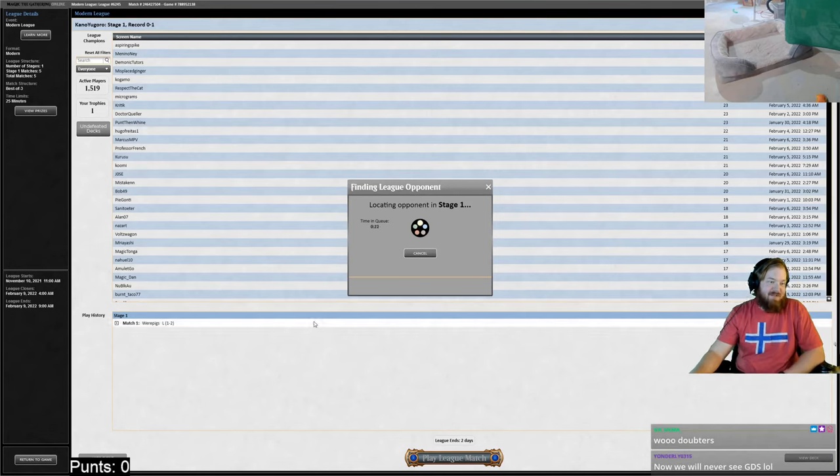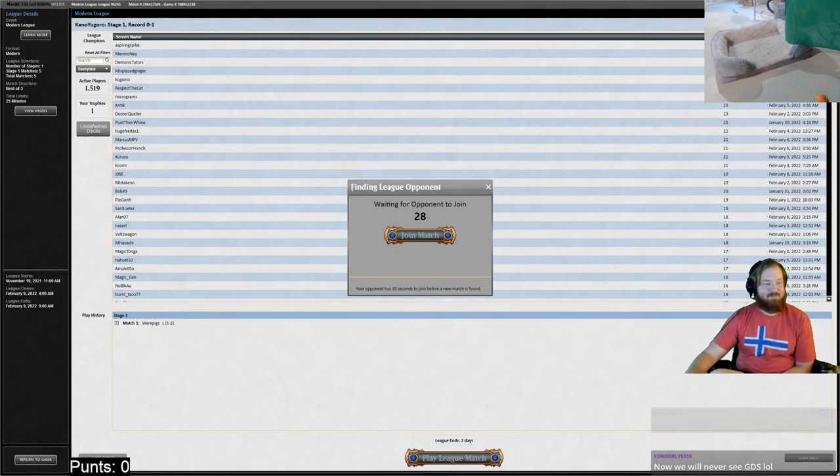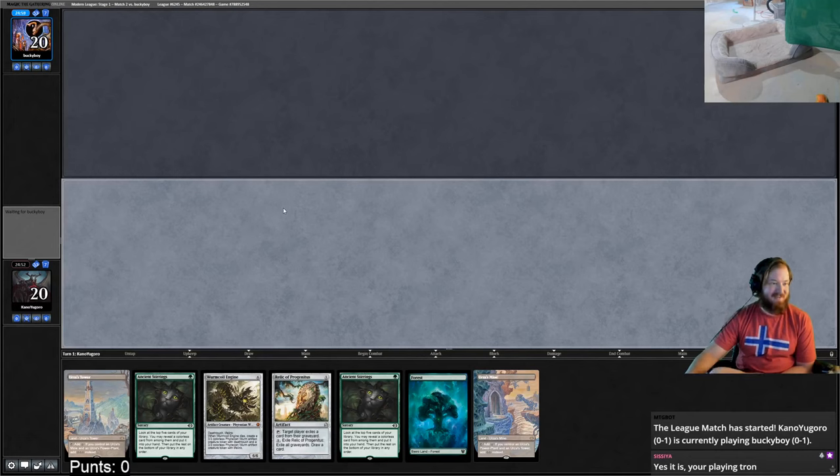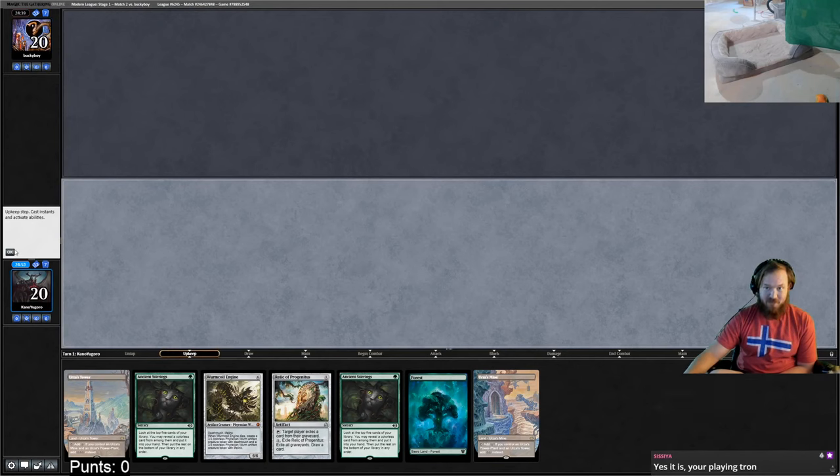The doubters win — we're still not playing against Grixis Death Shadow. Round two. We'll play first. We have two options: lead on forest going the Stirrings route, or lead on Relic. I'll lead on the Relic — it increases our chance of an actual turn-three Tron play as opposed to turn four.